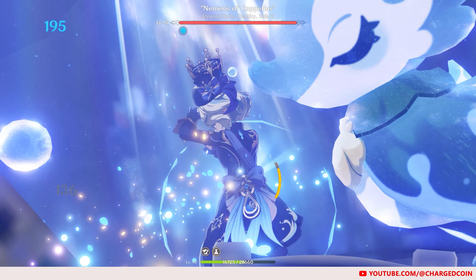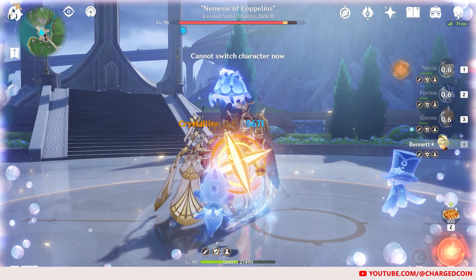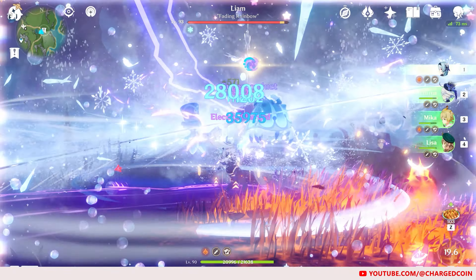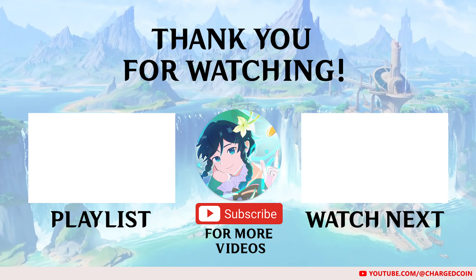Firstly, for healing. I have 2 contenders for this that share the exact same benefits: Matsutake Meat Rose and Sweet Madame. Both heal the same amount of health and require 2 very easily obtainable ingredients, either through farming or expeditions. Just look at how many of these ingredients I have.